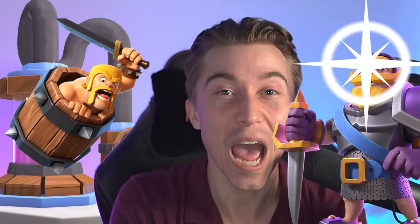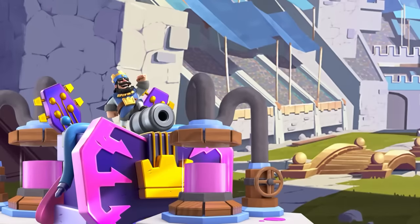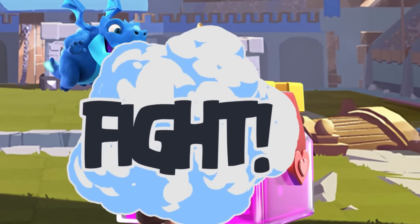And because you have an Elixir Collector and a lot of ways of defending cheaply, that's going to happen quite often. If you get two Elixir Collectors on the field in single Elixir, it's almost an imminent three crown. Opponents will have to offer up all their towers to the Lumberjack and Dragons. It's time to evolve my main Golem deck into a three crown machine to assert maximum dominance.